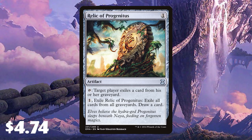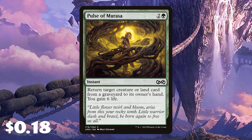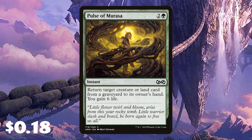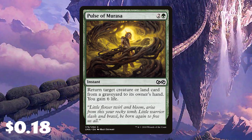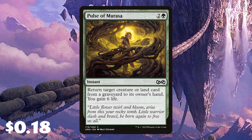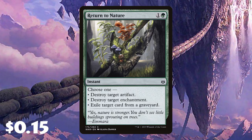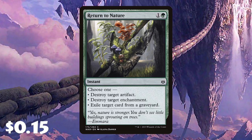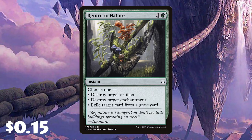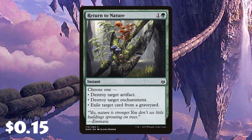We've also got two Pulse of Murasa against speedy aggro decks — gaining six life and potentially getting back our Coatl or Ice-Fang, or a snow permanent if we need it. The last sideboard cards are a couple of Return to Nature — I love the versatility: destroy target artifact, destroy target enchantment, or exile target card from a graveyard at instant speed. When they're playing their Snapcaster Mages targeting a counterspell, we can Return to Nature and hopefully stop something coming back.